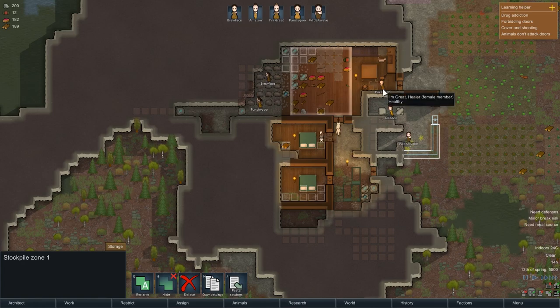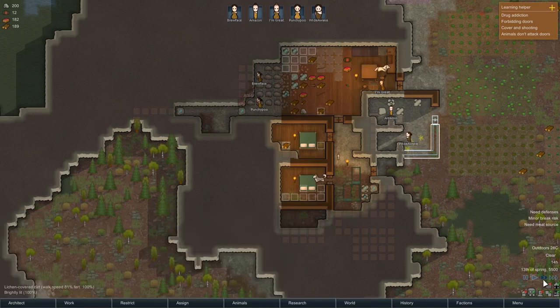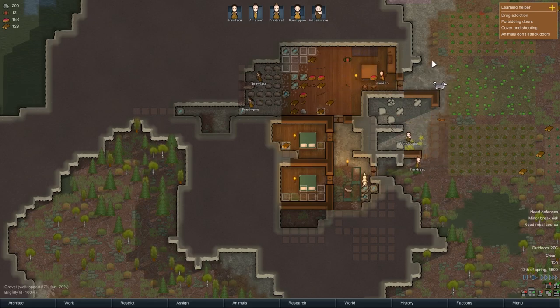I'm Great is building a chair instead of mining. Construction does actually take precedence over mining. I'm Great is rubbish at building — it's taking forever. I really want to get this all mined out so they can actually go to sleep in relative comfort, instead of moaning and whining that they're sleeping on the floor.